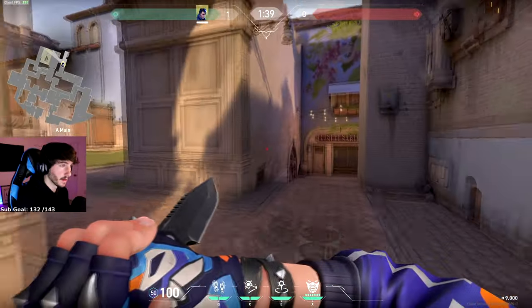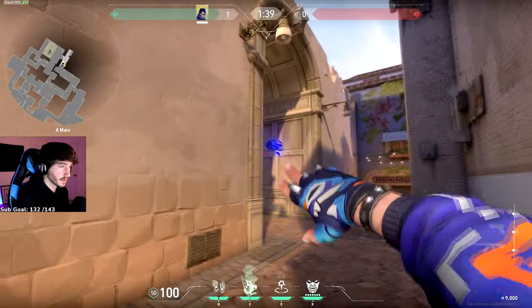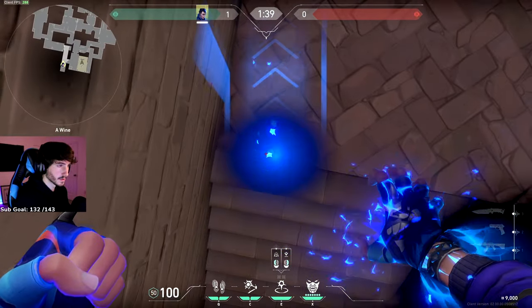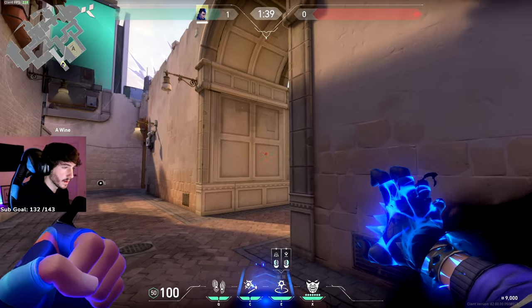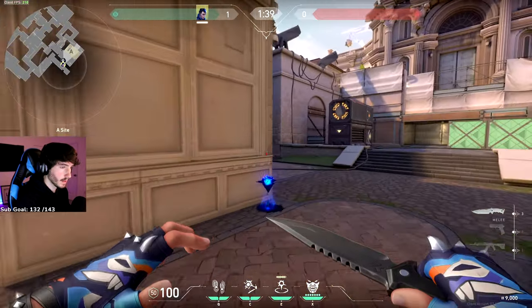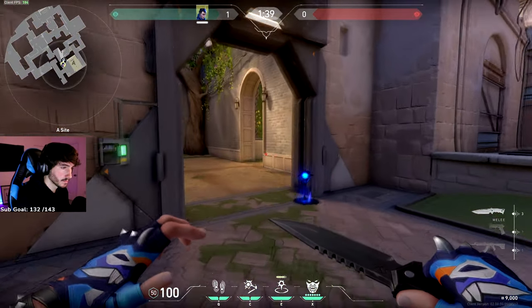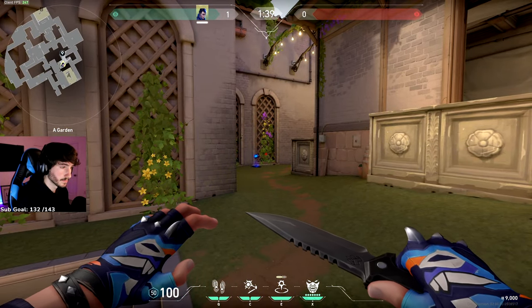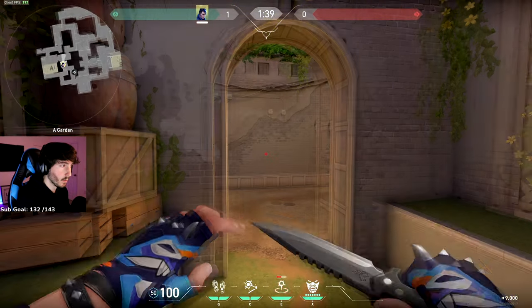This next one is also extremely powerful. You're going to have to flash your cross over — not that big of a deal — just to get over. Come to the top of these stairs, aim right in the middle of this box, and throw it out. That's going to teleport all the way through, ride these walls, and get you all the way into tree from wine.